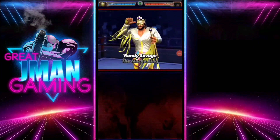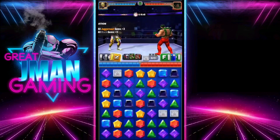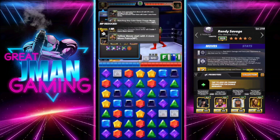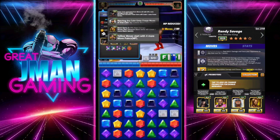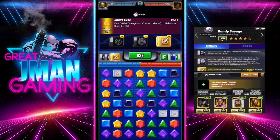What is up champions, great Jman Gaming here. Faction mate sent me some footage of his five-star bronze Macho Man being turn-oned. I think this is the definitive way to play. You've got Hollywood Hogan, Brie, Kofi, and of course OG Striker Taker for those power gems.